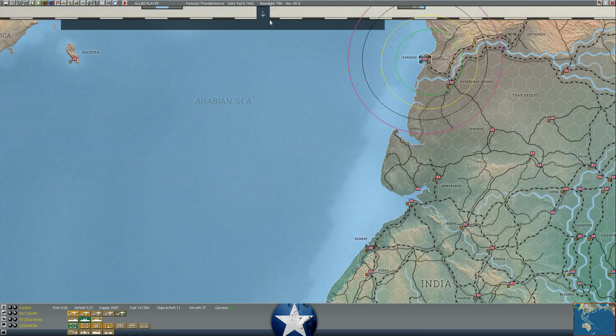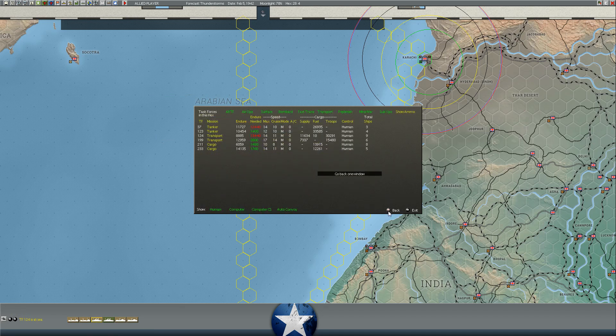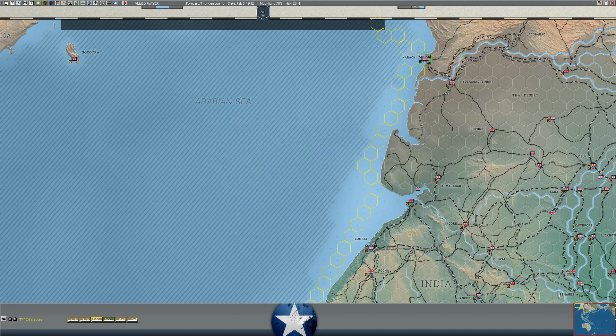The 7th Australian Division has finally left the Middle East. The 30,291 soldiers of the 6th Australian Division plus some RAF supporting aircraft are on their way to Perth. We also have 15,000 soldiers - mostly RAF support - on their way to Karachi. That'll give us a lot more air assault support. And we've got over 26,000, 33,000, and another 25,000 fuel all on their way to India to help power the economy there.